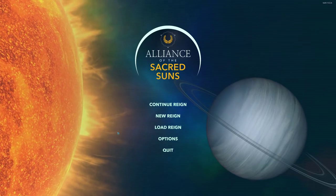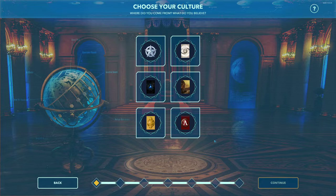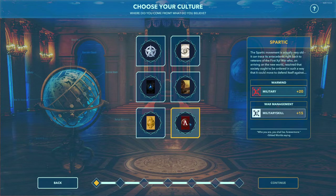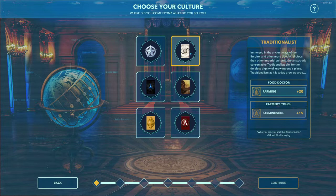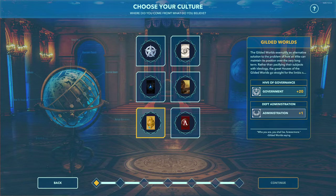We're going to select New Reign. The first thing we're going to do is choose our primary culture of our house. There are six main cultures: Spartac, Mercantile, Traditionalist, Neo-American, Technic, and Gilded Worlds. Each culture has a house affinity and a character affinity, giving you a house skill and a character skill. Certain houses are more likely to deal positively with houses of similar culture, and some are likely to deal negatively with houses of different cultures.